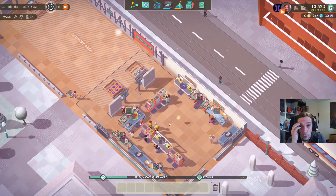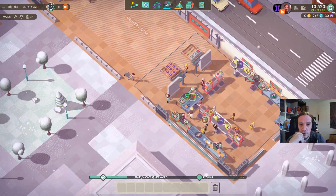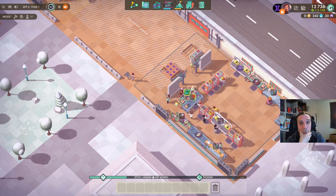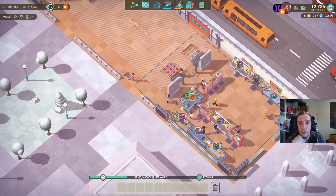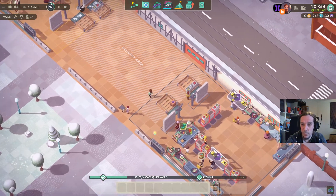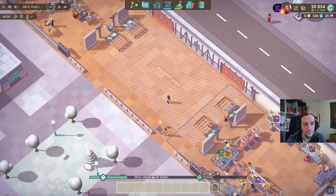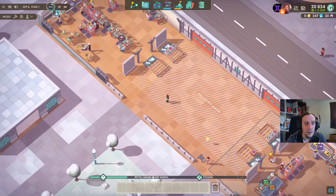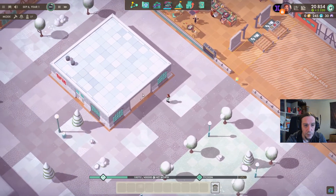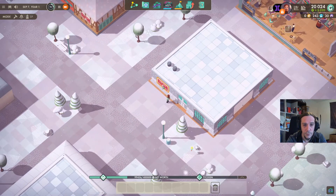I want to let one week cycle through where we produce under our new circumstances. Efficiency is awesome. How much profit will we net this week? Even a little bit more — 3.3 grand. I'm really happy with that. I'd say I really want to consider new real estate here.